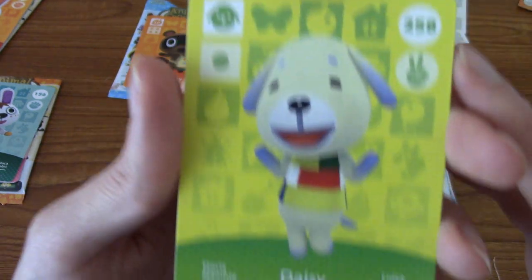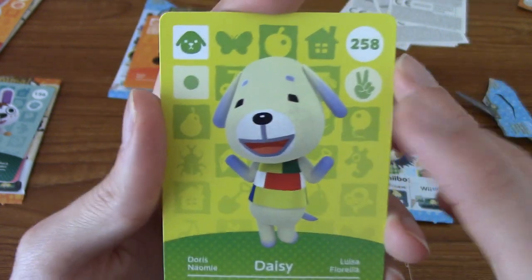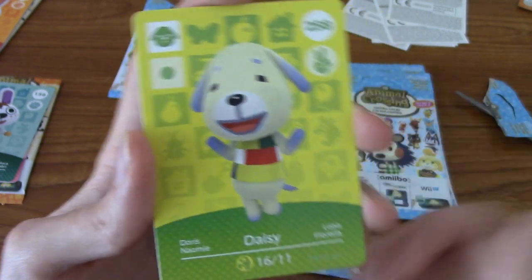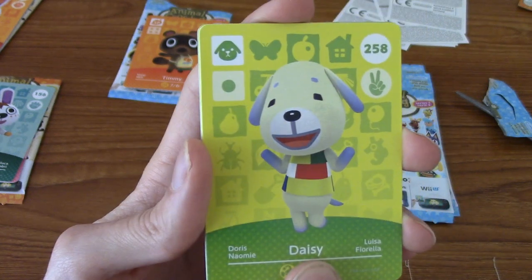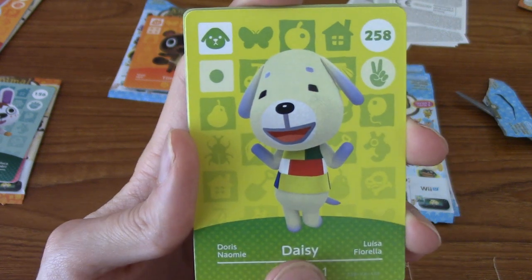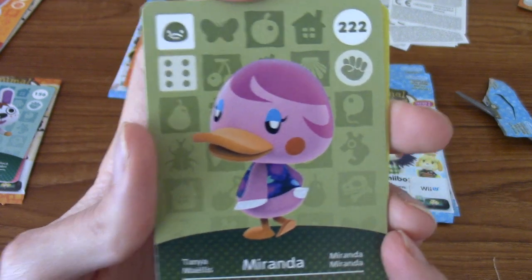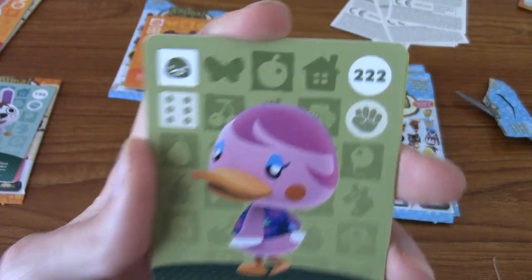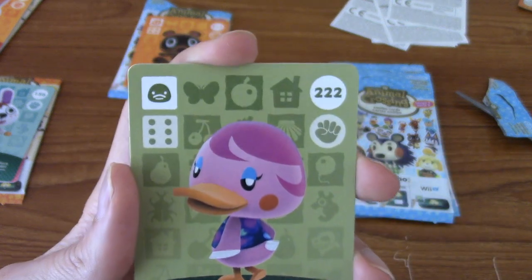Let's get back to it with Daisy! I did get Goldie as an amiibo card for getting the Wii U game, because you get three cards — there's Rosie, Goldie, and someone else. Very cute, never seen Daisy before. Let's get on to Miranda! Another duck I have never seen before.